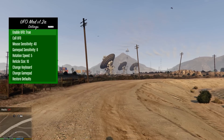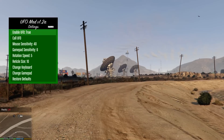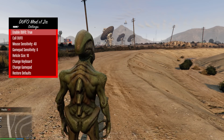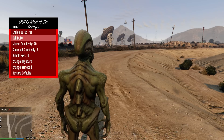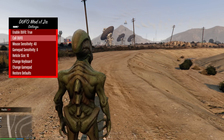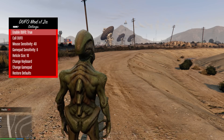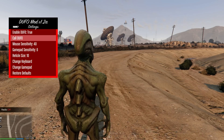It defaults to the UFO, and to be able to access it you have to press key number nine. There is the new UFO. You can actually call the UFO by using the mod menu, and you can also disable the UFO so it doesn't appear if you don't want it.